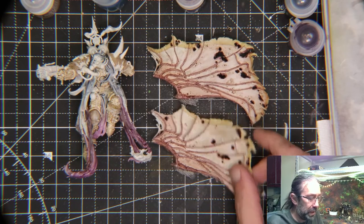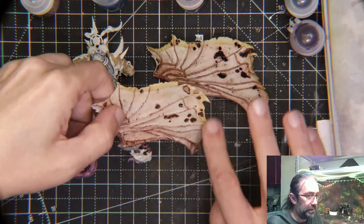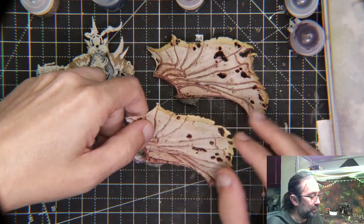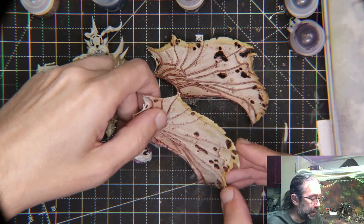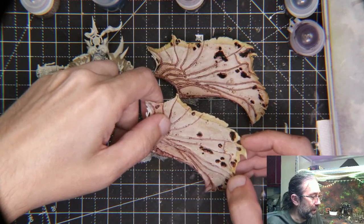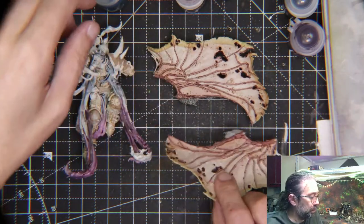I'm also going to take the lower edge of these wings and green it up a little bit. Obviously that transition needs some help - I'm not quite liking it going to this sort of off-yellow. So we're going to shift things up a little bit.